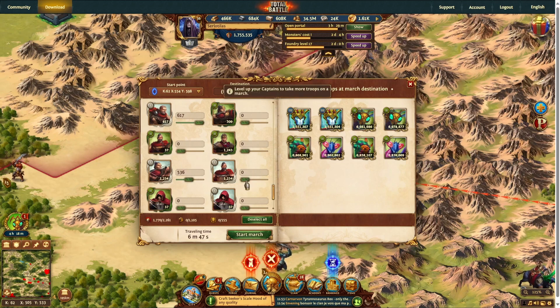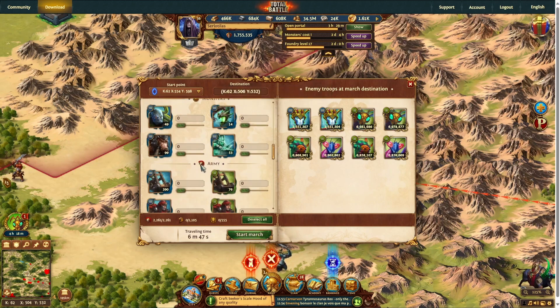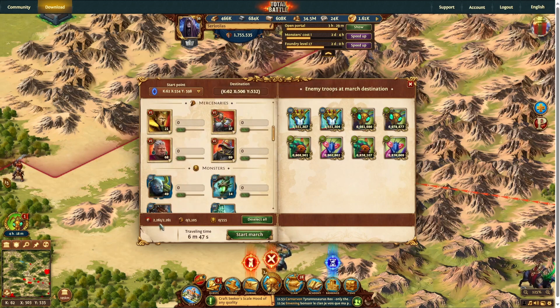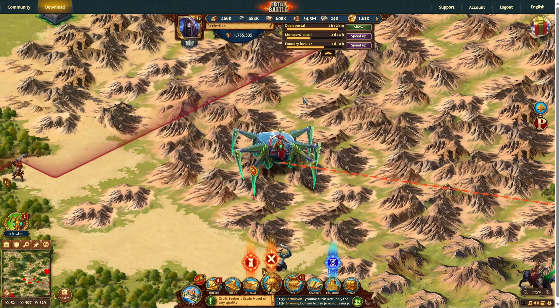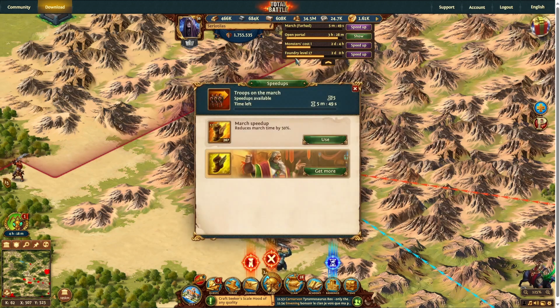I'm going to do a mix of the riders, archers, and spearmen — just level 1. You can see the might that a level 14 captain is able to carry. I'm not going to bring any mercenaries; I'm going to show you next the difference that mercenaries make. So I'm just going to speed up the march.